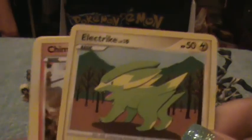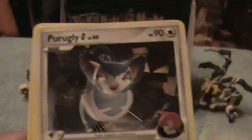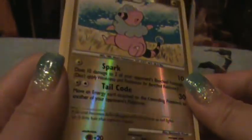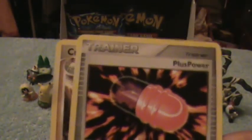Here's an Electrike, Chimchar, Skiddy, Purgley, Lotad, Flaffy as our reverse holo, Garantina as our rare, Curlia, a trainer card, and a Cranidos.